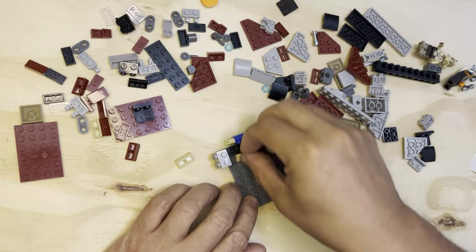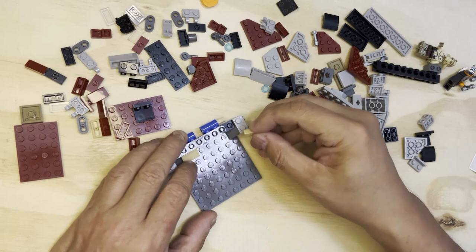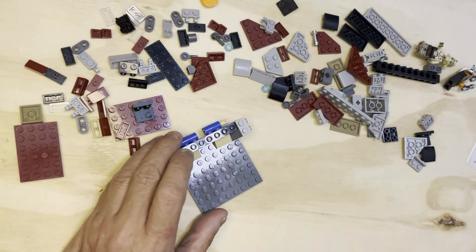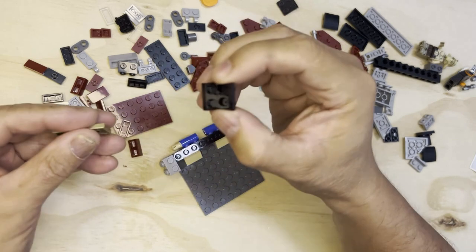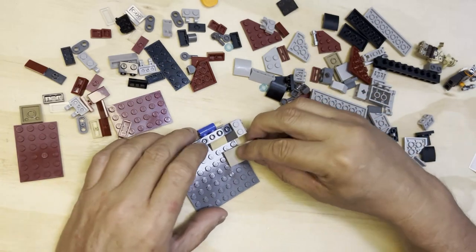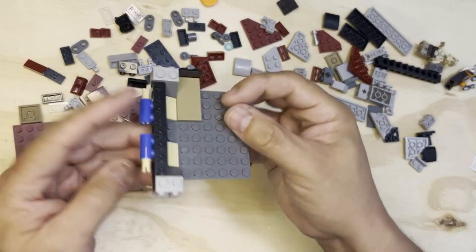I need this here, I need this here, like that. And then I need one of these, like that. Put that there, and this is going to go like that.